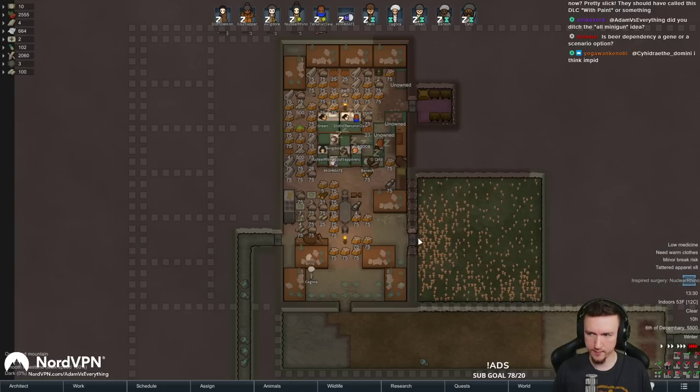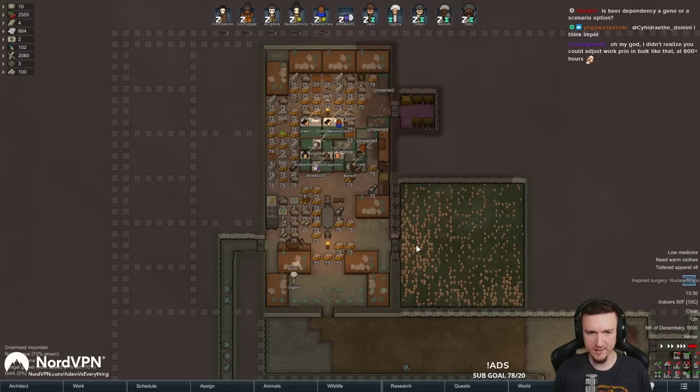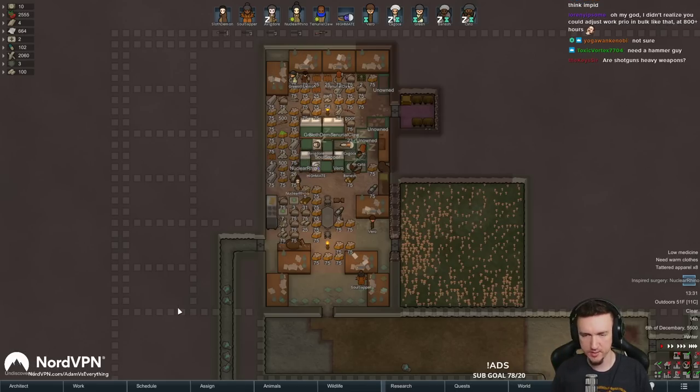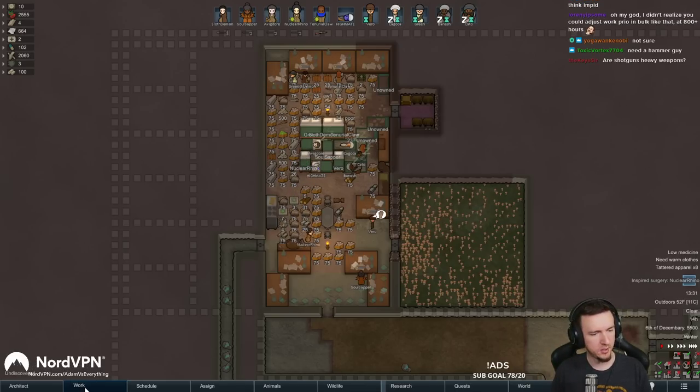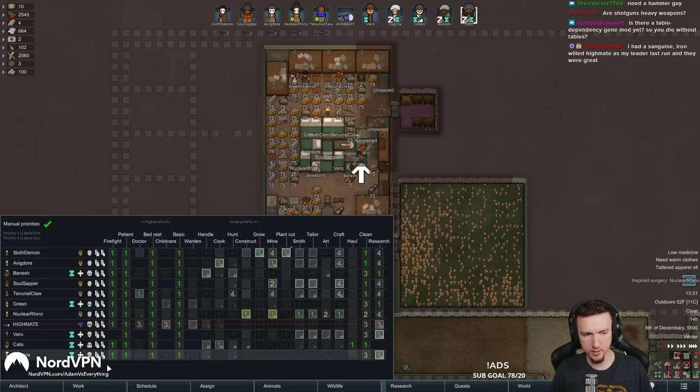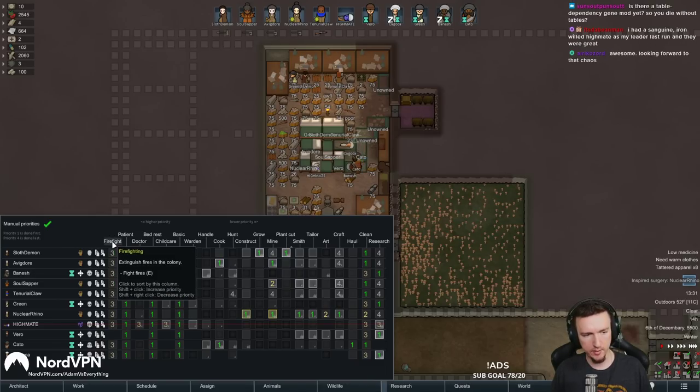We're going to do mostly mini guns - only heavy weapons, so shotguns, mini guns and explosives pretty much. Beer dependency is a gene, yep. Knocking out a bunch of research, very nice. For anyone that doesn't know, you can hold shift and left click to change an entire group up by one, and right click to put it down by one. So you hold shift and you right click or left click - it tells you if you hover over it. You can shift click to increase or shift right click to decrease for the whole column.